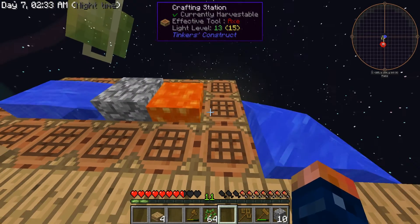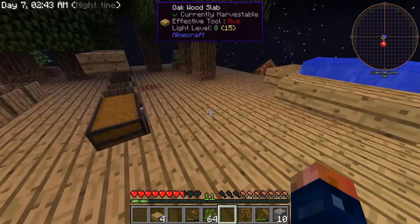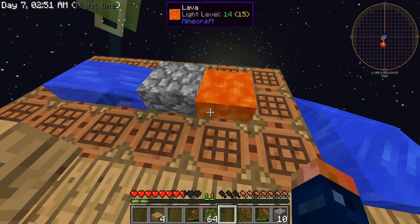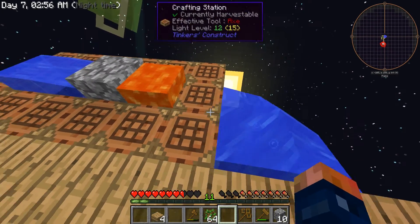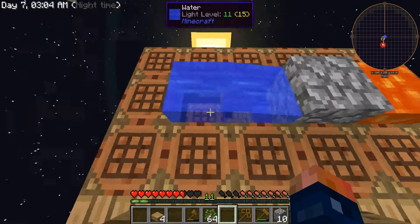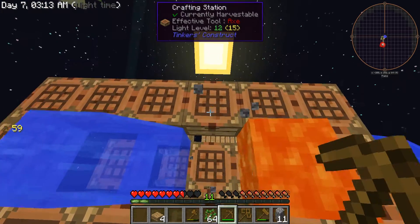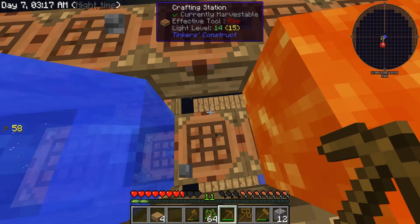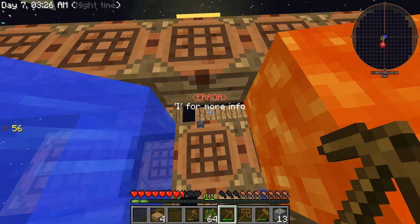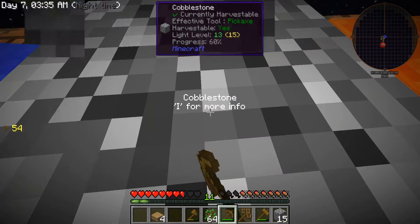How awesome is that! It kind of worries me with the lava being up like that - I could just walk into it. I guess it's going to have to be like that for right now. Let's test it out - I should be able to just walk right here. Yeah, that's really scary, but now I can make cobblestone! I can just mine it as long as it doesn't go into the lava. Nice!